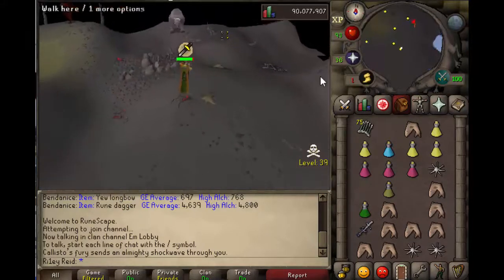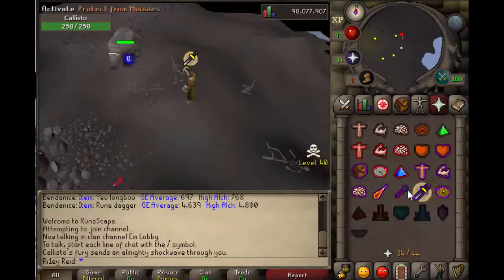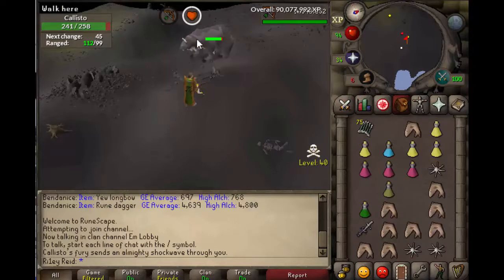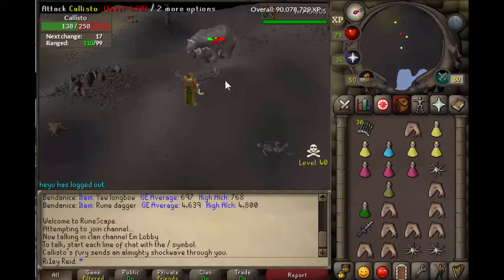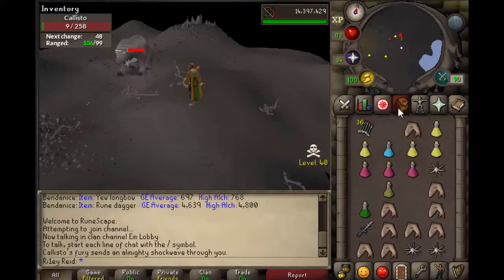For ranging, you just want to run up here and attack Callisto — Callisto is completely safe spotted now. When Callisto gets to about 150 health or just below, I tend to switch from Ruby Bolts to Diamond Bolts, because I find this to be slightly better. Obviously Ruby Bolts drain your HP, so you don't want to be using them too much or you're wasting food supplies.